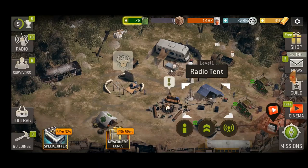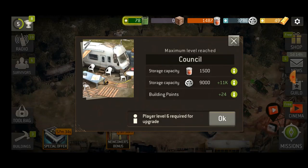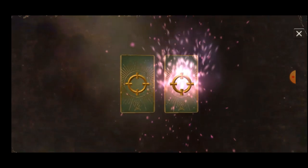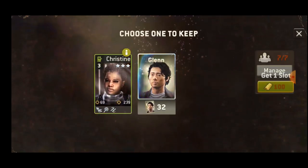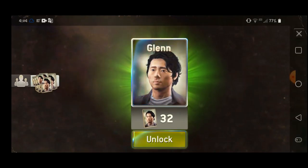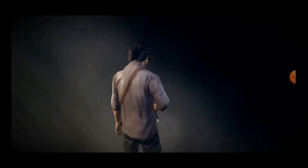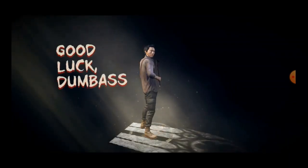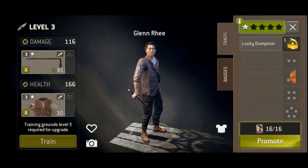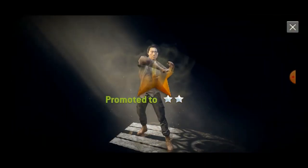I'm still waiting to get the upgrade for the council trader. And we get Glenn right here. So now we got Daryl and Glenn, which is pretty cool. I played this one already, so I'm just doing the voiceover for now. And promoted him as well, which unlocks the lucky thing.